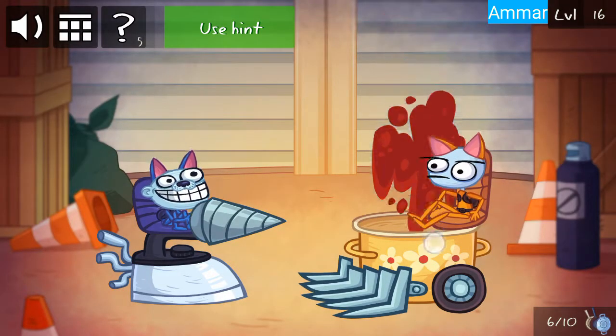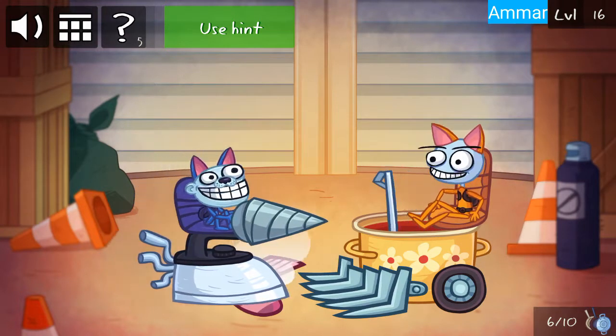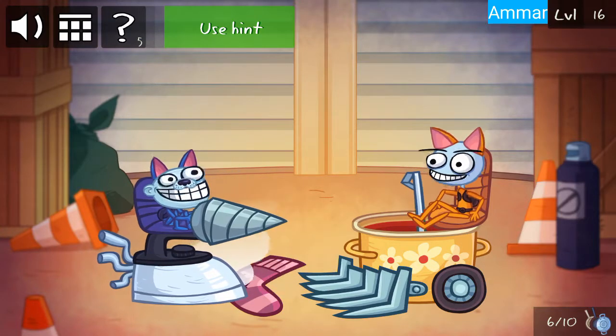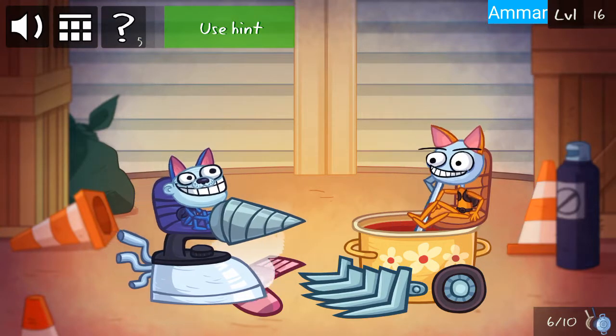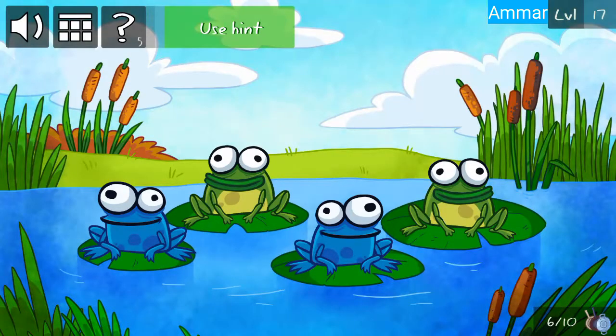Slide down and slide down so he will iron the thing. Rapidly tap on the frog.